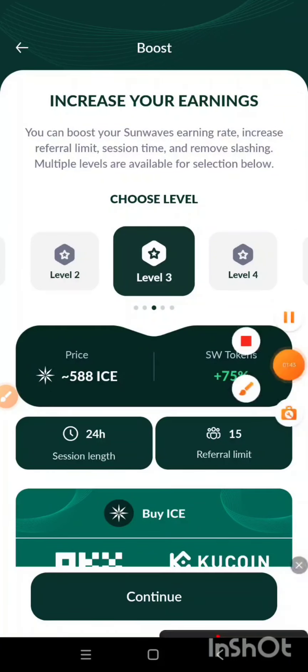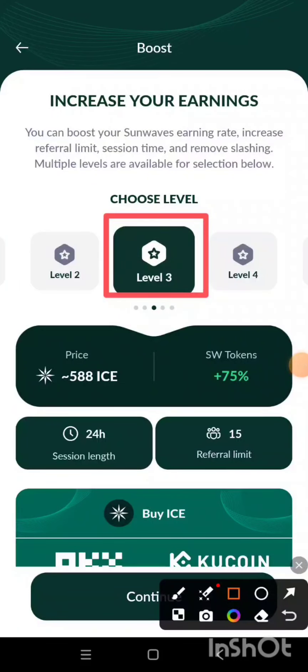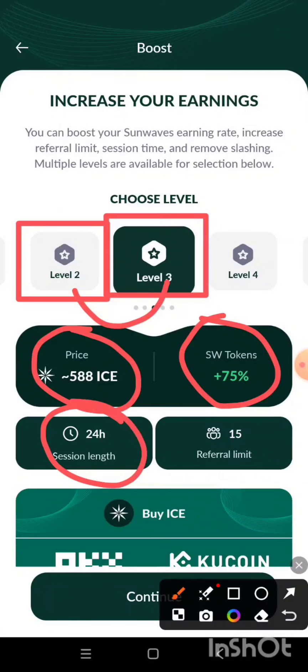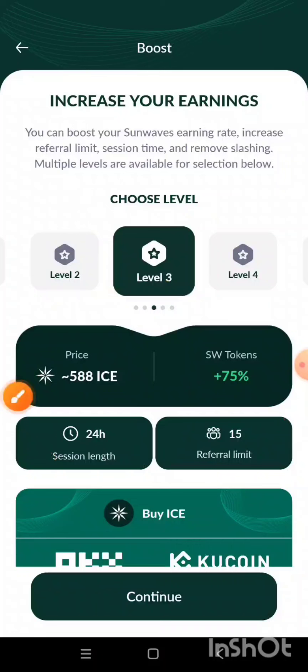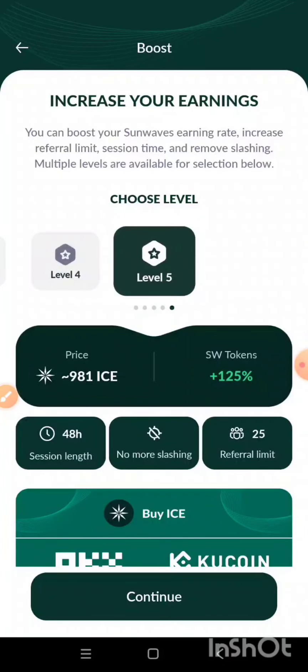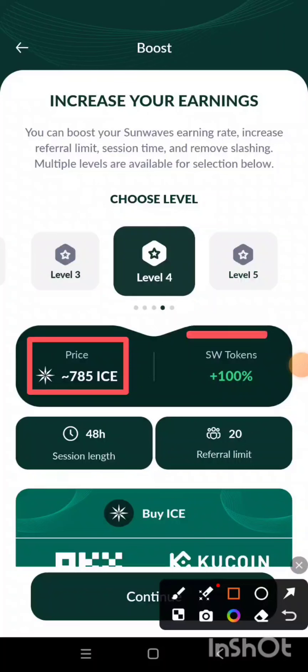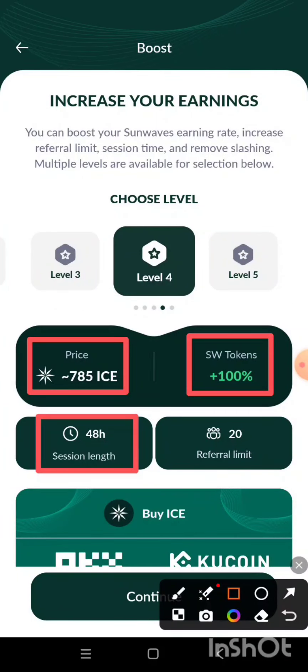Currently I am at level 2. If I want to boost to level 3, I will have to pay 588 ICE, and once I do that the SW tokens I'll be mining per hour will increase by 75%, my session length will be 24 hours, and my referral limit will be 15. If I try to increase to level 4, it will cost 785 ICE, increase my mining by 100%, give me a 48-hour session length, and a 20 referral limit.